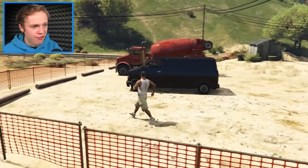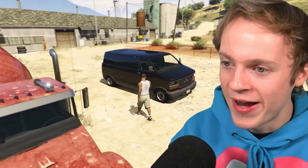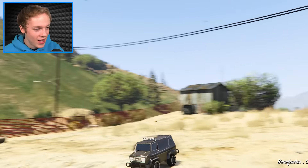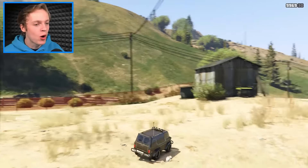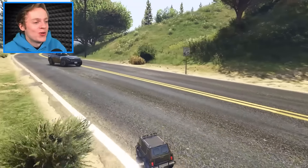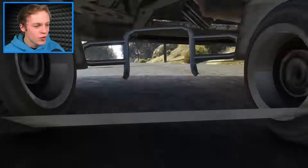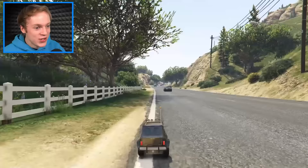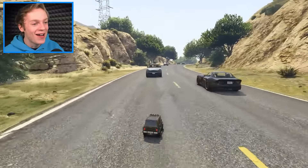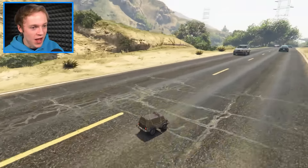I haven't shrunk a van before — I've shrunk like everything else in this world, but not one of these. Three, two, one — shrink. I'll take it. We've got a tiny van. Can we get inside this? Yes, everybody — I have the smallest van in the world. I'm going to Michael's house because I want to shrink him and his entire family. I can go under cars! Oh my days, I'm so small — I can go underneath cars. That is so awesome. I never want to lose this van again.